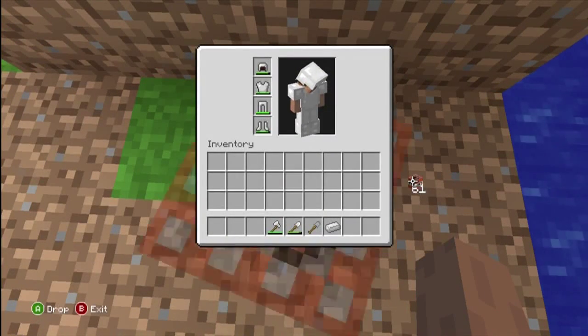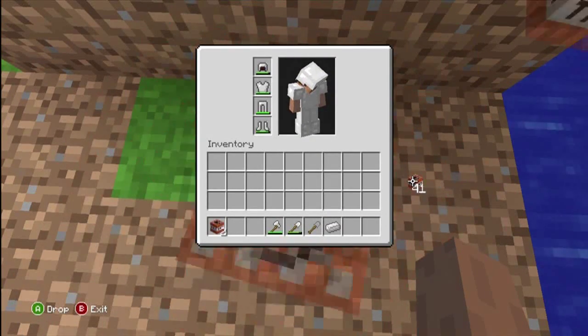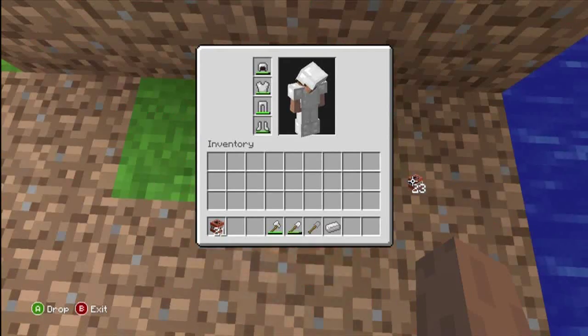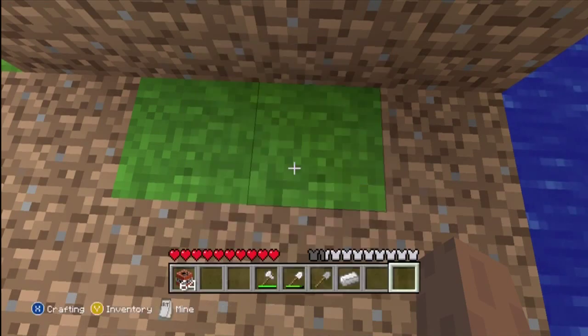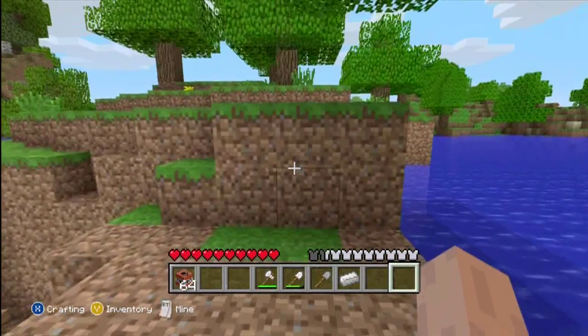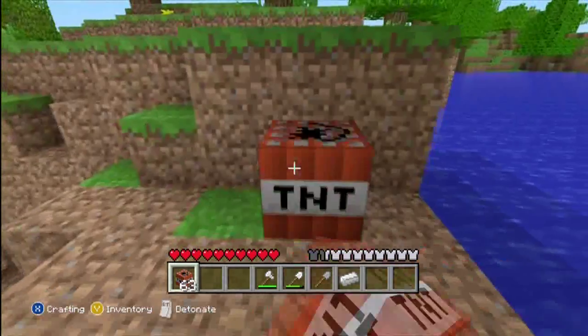What you need to do is find a little corner or something, stare at the ground, and throw some down. I'm just going to do one stack of 64. Put this one back in your inventory and close your inventory. Then this over here you can use — it's just like a regular stack.